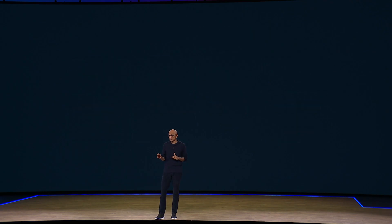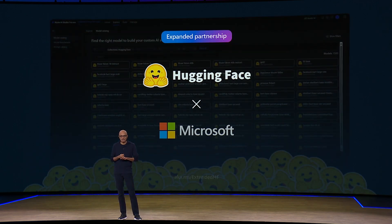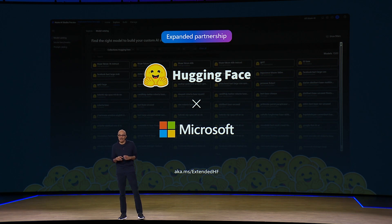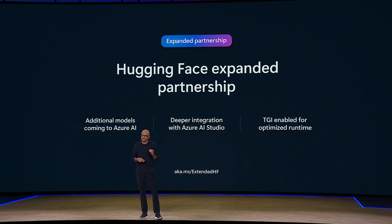And we all love open source too. In fact, two years ago at Build, we were the first to partner with Hugging Face, making it simple to access the leading open source library with state-of-the-art language models via Azure AI. And today I'm really excited to announce that we're expanding our partnership, bringing more models from Hugging Face with text generation inference and text embedding inference directly into Azure AI Studio.